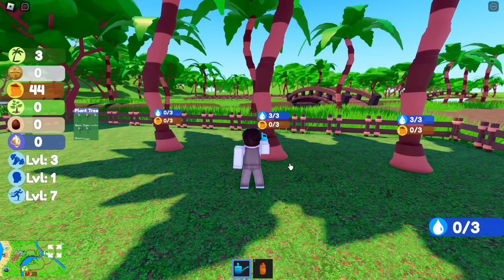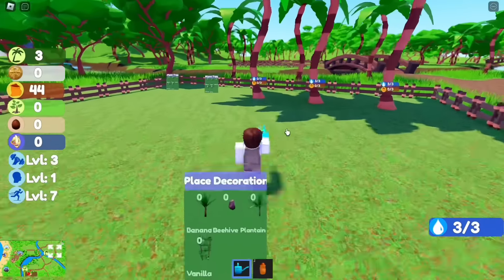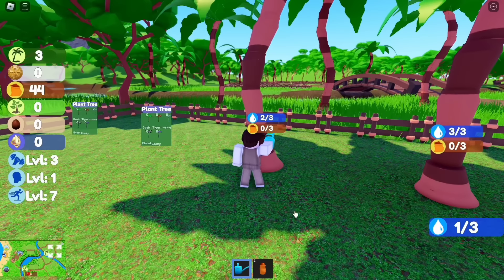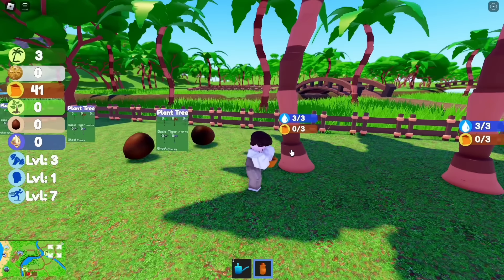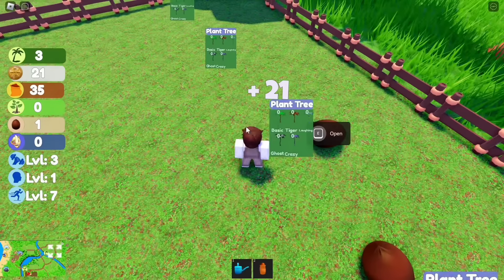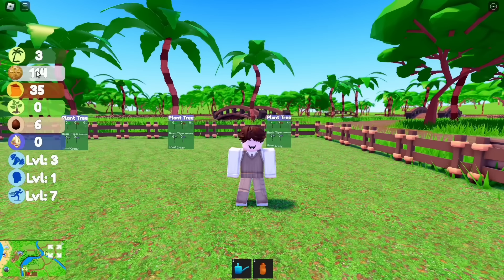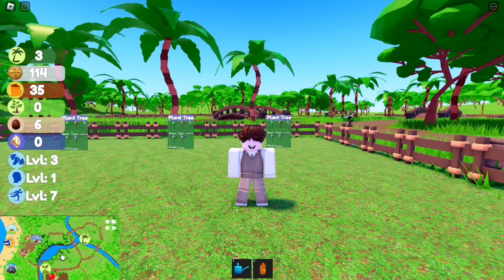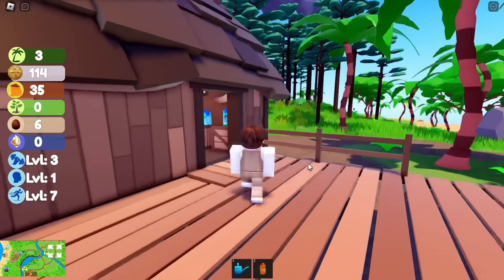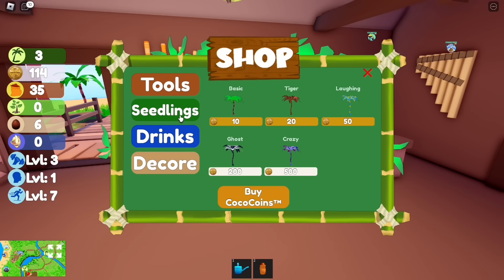Growing coconut trees is very basic and fun — you just have to wait for them to grow and help them with what they need. Now we get coconuts and coins. Let's grind more coconuts: go to the shop again and use your coins. It is highly recommended to buy the expensive trees because they have more coconuts.